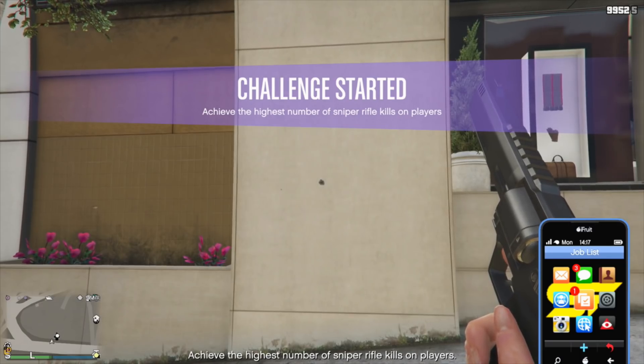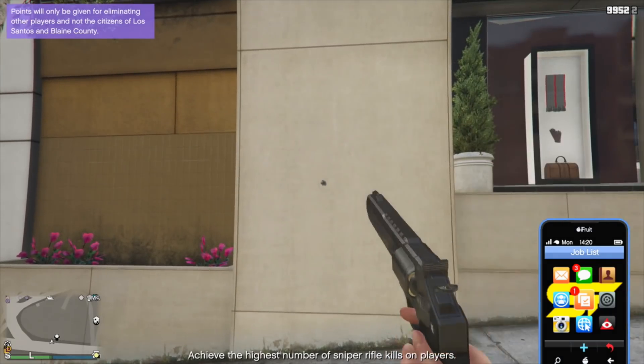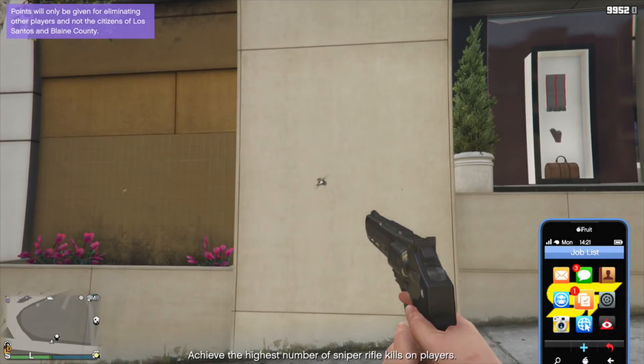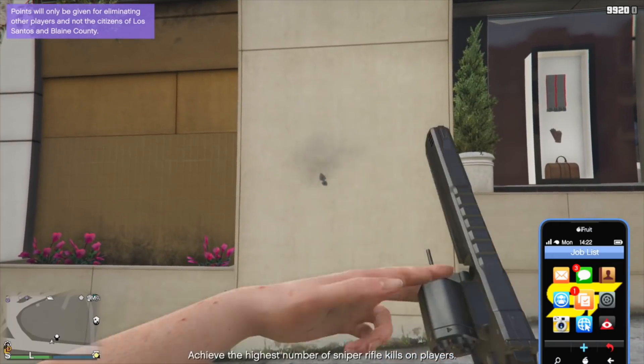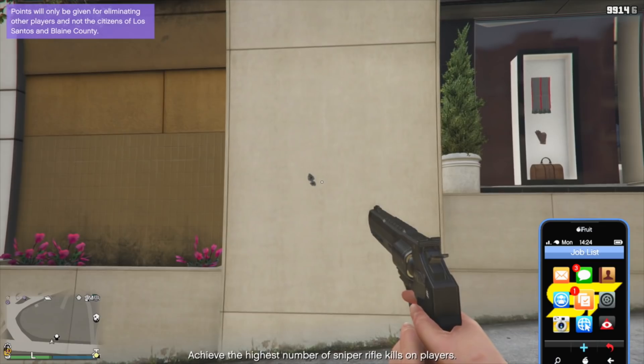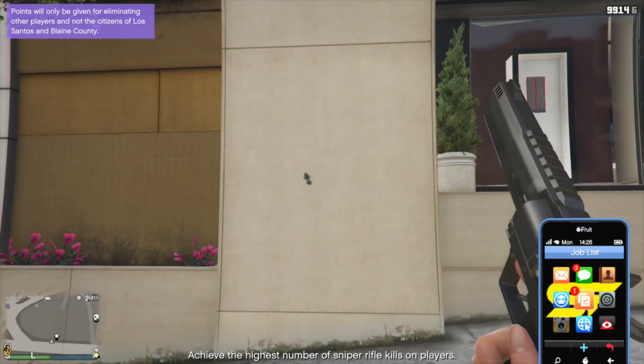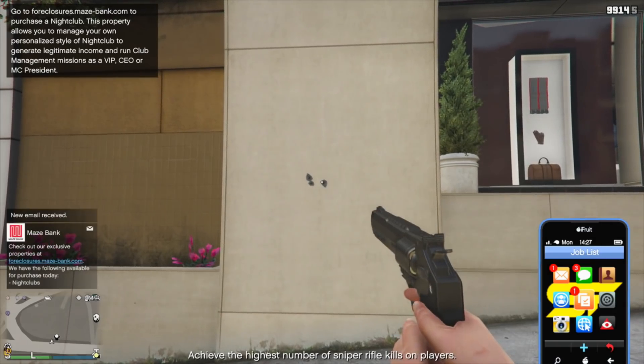Your gun will be pointed in the air. Now simply shoot the remaining bullets in your gun, and on the last shot — the last bullet in the revolver chamber — it will rapid fire. It's absolutely crazy; this is one of the more fun and more OP things in the game.